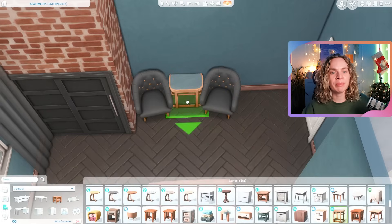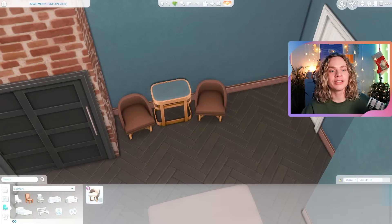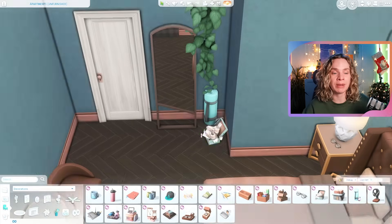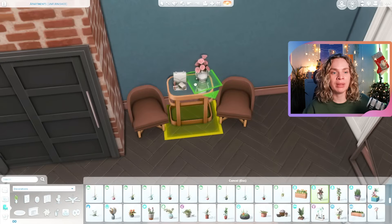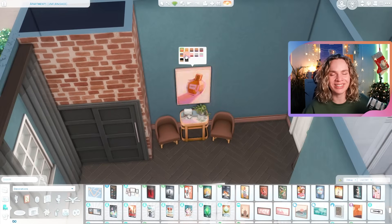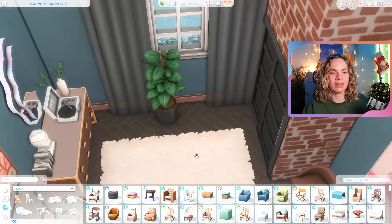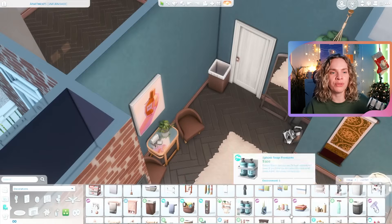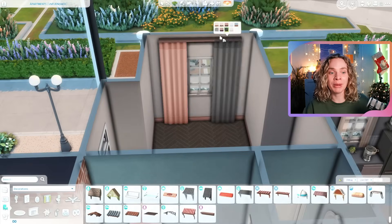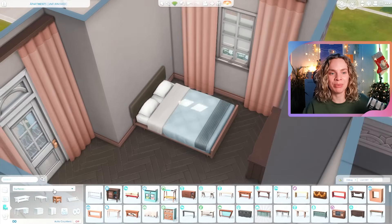This ground floor apartment has two bedrooms, but the landlord lives here alone, so I turned the second bedroom into a guest bedroom and office space. They probably need a home office to plan out renovation jobs and house-flip projects. They have a double bed in the extra bedroom in case a friend, sibling, or family member comes to stay. It's a really spacious apartment.